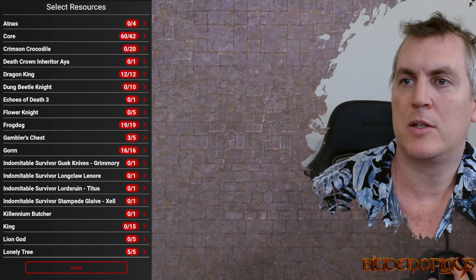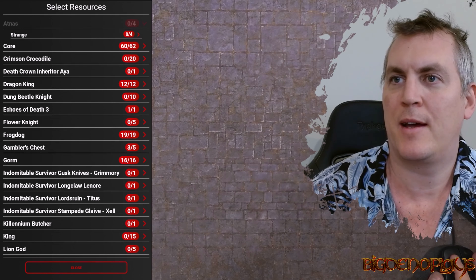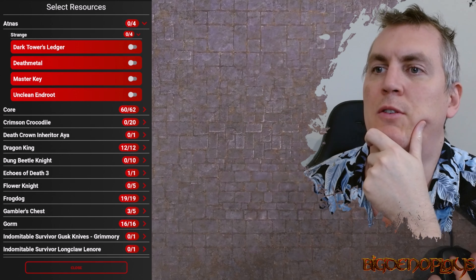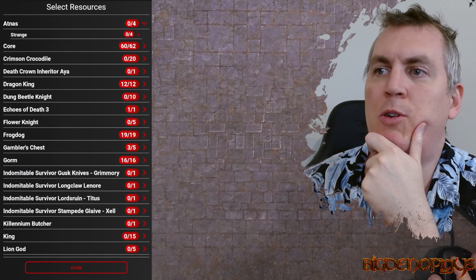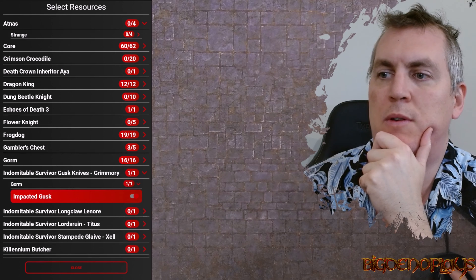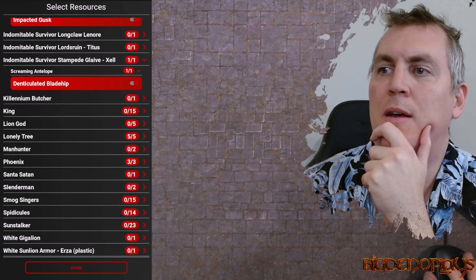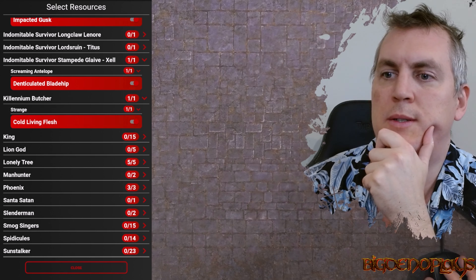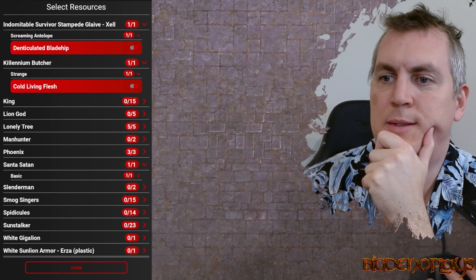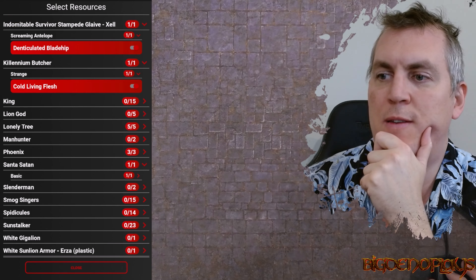I think that's all of the gear. Resources, Echoes of Death 3 - there is a Fiddler Crab Spider. Atnis - why has Atnis got those? They're all King resources. I'll have to let Scribe Guy know. Dung Beetle Knight, Echoes, Flower Knight, Frog Dog, Gambler's Chest, Gorm. We'll take an Impacted Gusk, a Denticulated Blade Hip, a Cold Living Flesh, and a Lump of Atnis. We don't want a Bleeding Corpse Lily - you can only use that in certain ones. No Jiggle Iron.